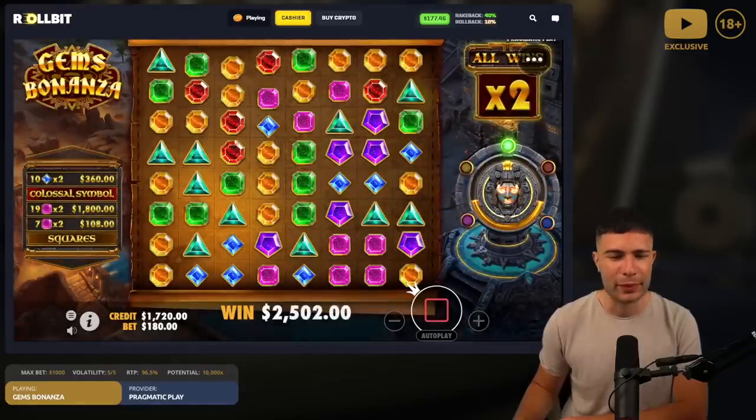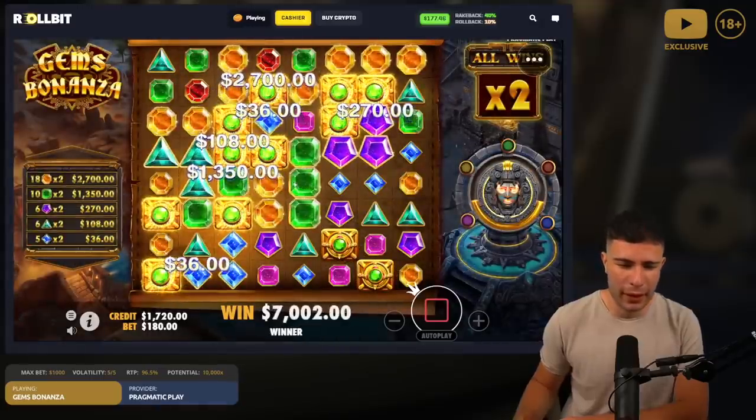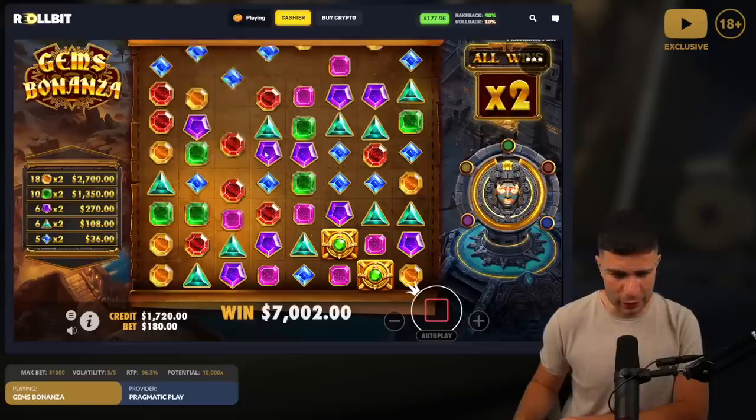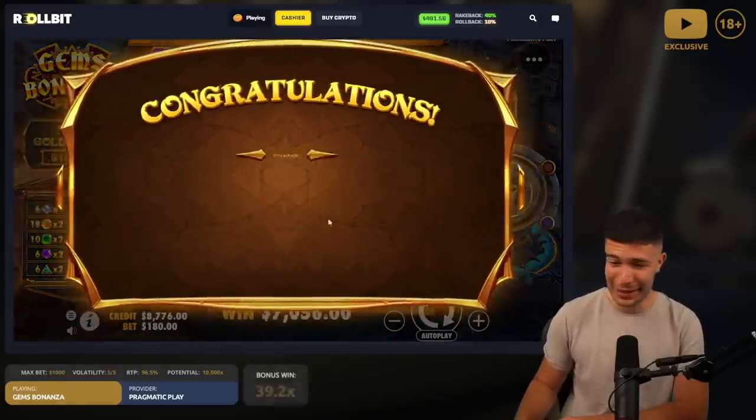This is bad news guys, unless we get a really really insane lucky wilds — which we kind of do — is that enough? No, the drop down — nah, it's not going to be enough. Alright, we're back to 8k balance.